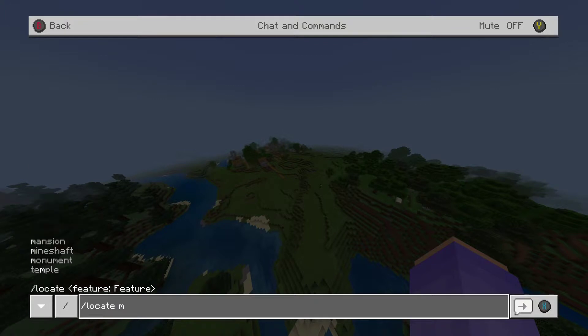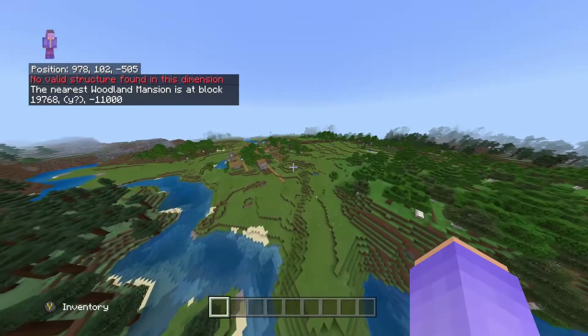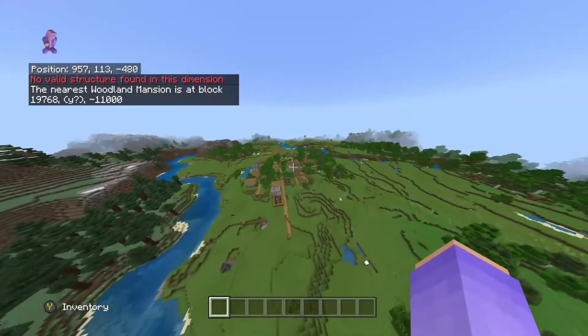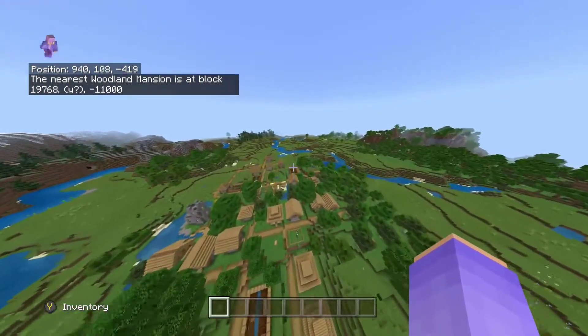We'll do mansion as an example, because that's probably the hardest one to find out of all of them. You can see the nearest woodland mansion is at that block coordinate. It doesn't tell you the Y value because it doesn't really mean anything.